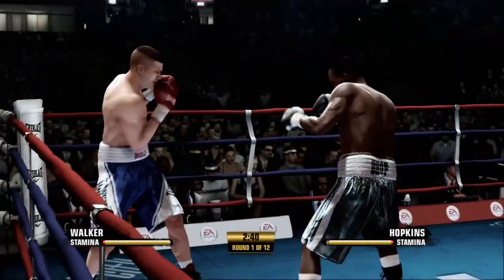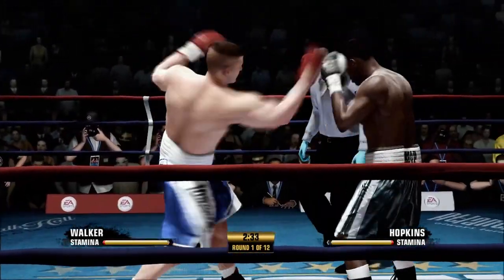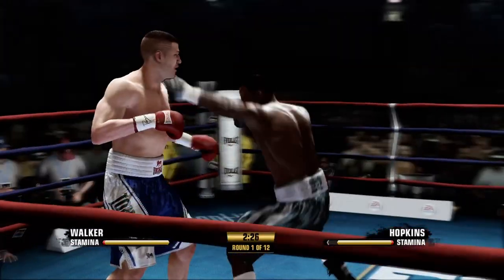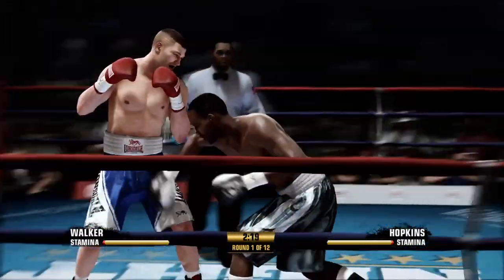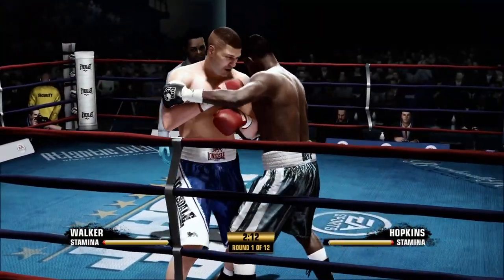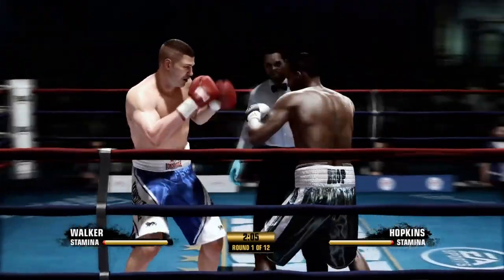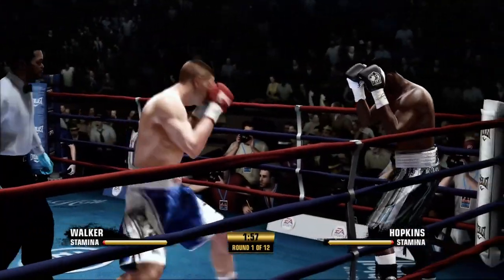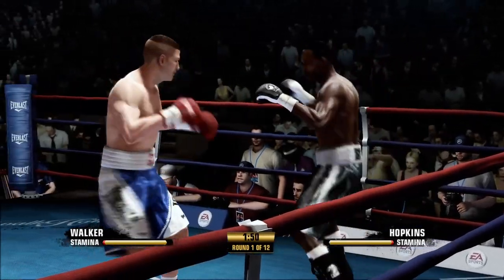My strategy right here is kind of like to feel out. I haven't watched very much footage on Bernard Hopkins, just a couple of highlight films. He seems like he has a real mean hook and a real mean uppercut. So I'm going to take a counter punch game to kind of neutralize that power. Timing over power every time. I am really connecting with these straights and these jabs.